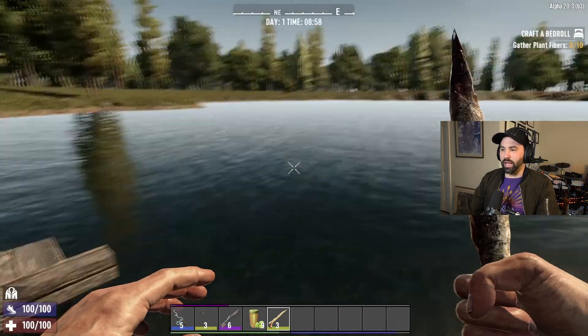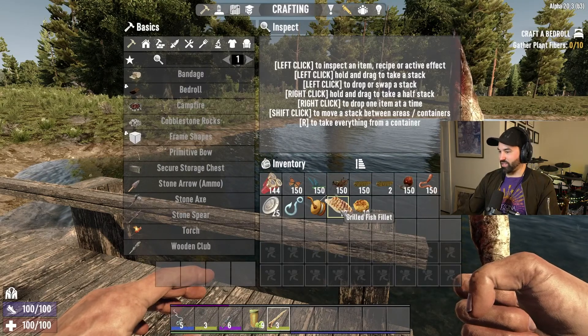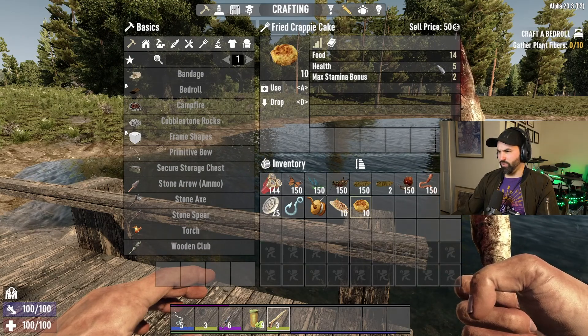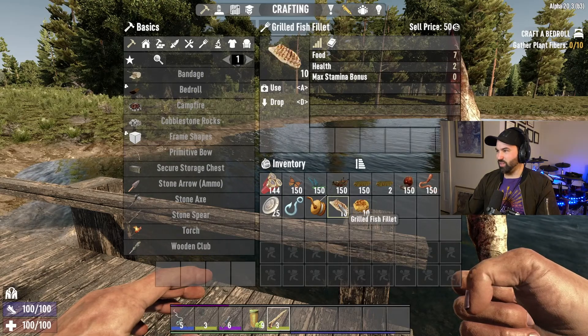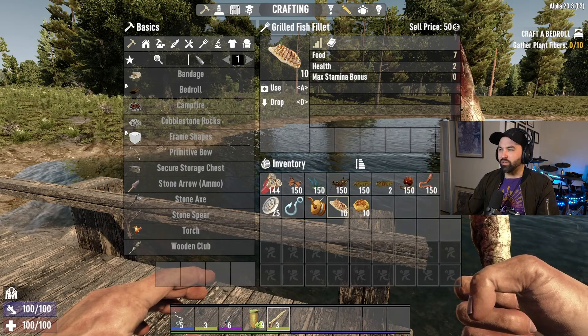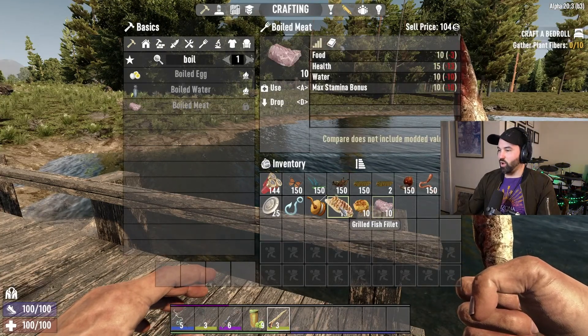A grilled fish fillet gives 14 food, 5 health, and 2 max stamina bonus — not really great. The fried crappy cake is only 7 food, 2 health, and zero stamina.